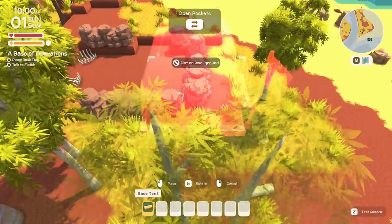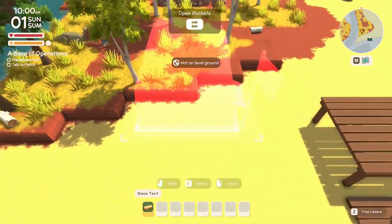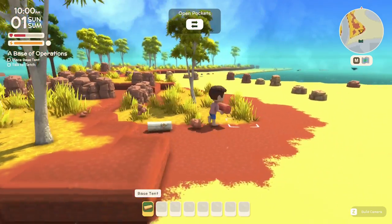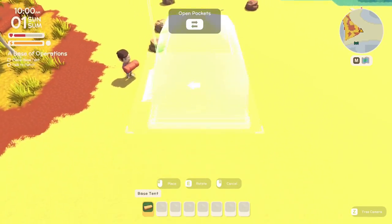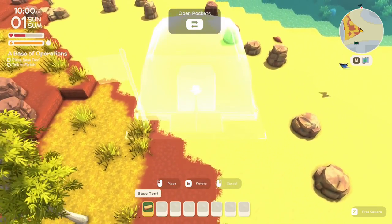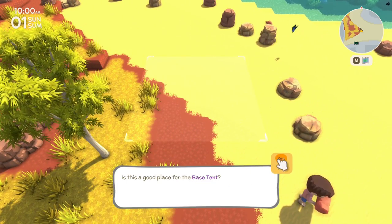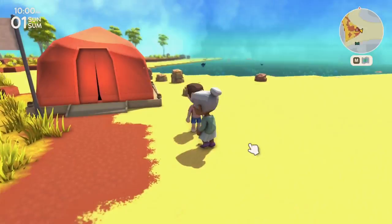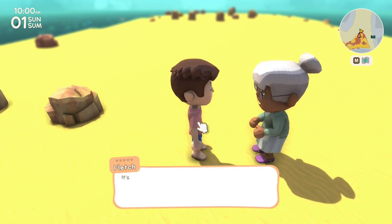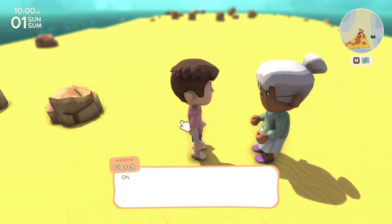When you place buildings they need to be on level ground, and that's going to be somewhat of a challenge. I'm going to start on the sand because it's flat. Fletch comments that this is absolutely perfect — our new home on Kangaroo. She gives us our own personal tent too. There's plenty of room to spread out, so take your time placing it.